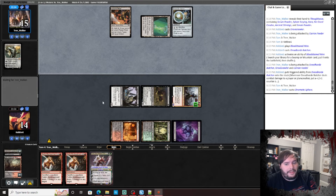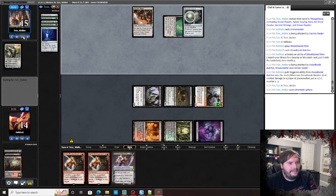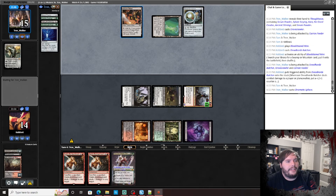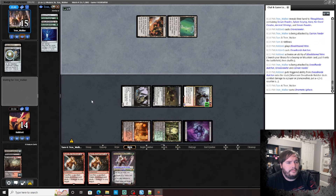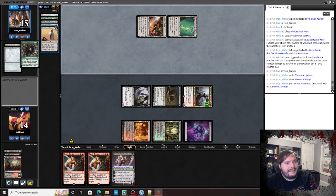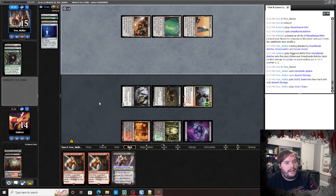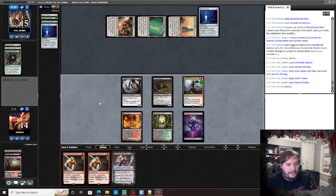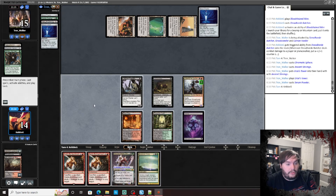He had Serum Powder — he should save that for next turn so he gets scrying. He gets Ancient Stirrings, seems pretty good. Looking for a land, finds a Tower — assembles Tron, plays a Powder.